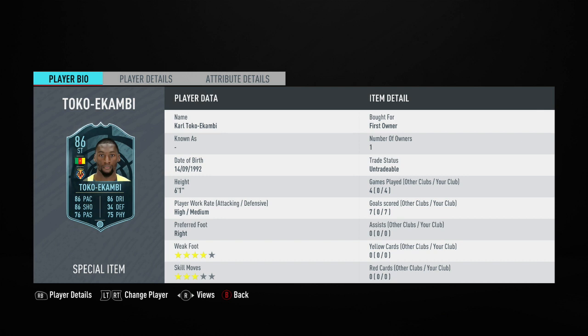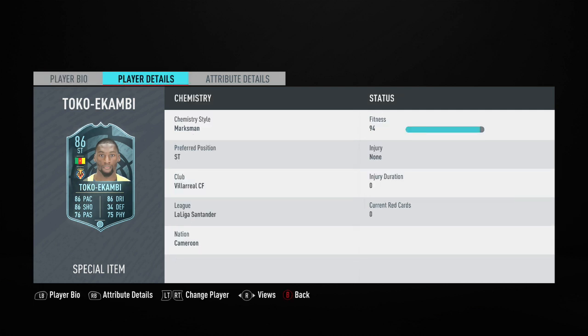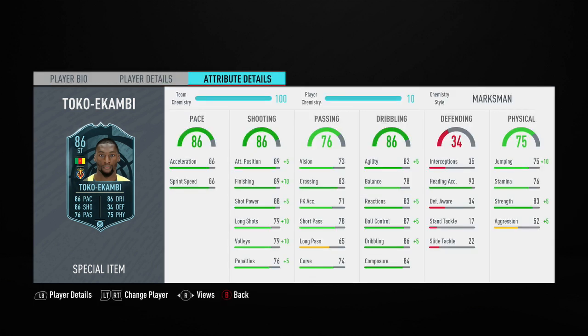Moving on to his in-game stats, his main standout stats are going to be his 89 positioning, his 89 finishing, as well as his 88 shot power, and finally his 87 ball control. It also had the marks from the chemistry style applied to this Toko Ekambi card.